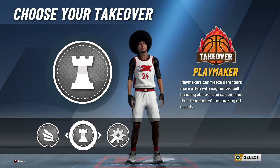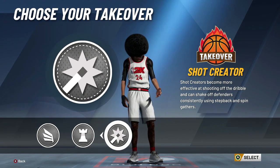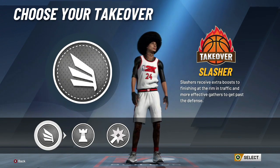This is insane. Choose whatever you want — I would not recommend shot creating. I don't like that takeover at all, I don't take fading shots. You can choose playmaker if you want to do a booty-butt drop, but we're here to slash, we're here to dunk on somebody.